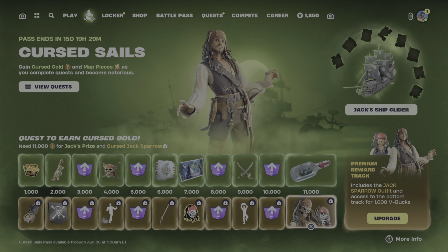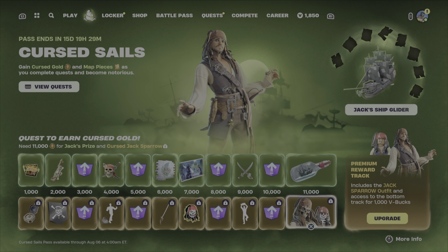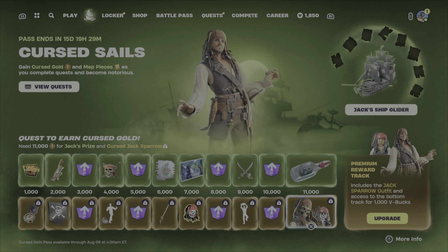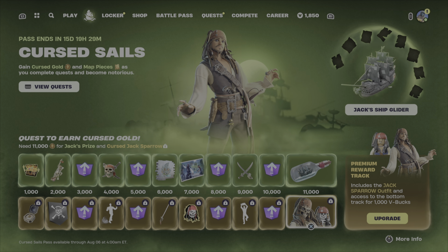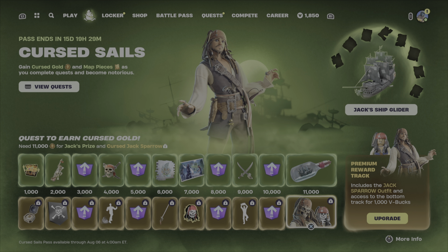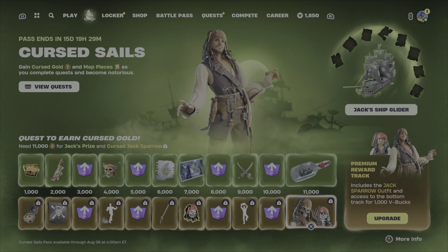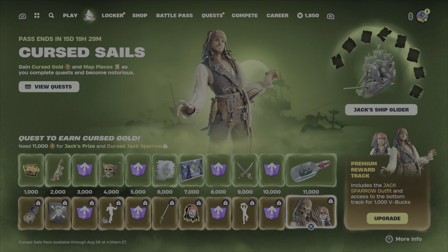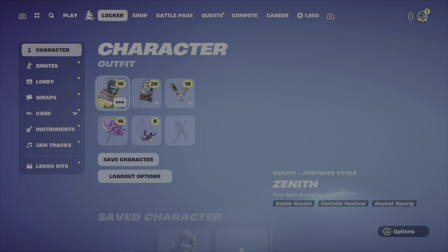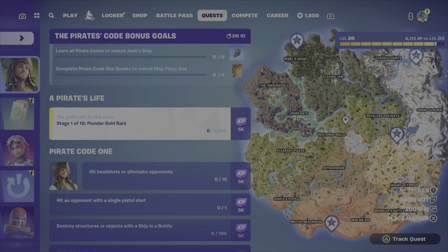Also a sword harvesting tool — dual swords — and a ship in a bottle. The premium tier gets you more things, including Jack Sparrow himself with two variants: the human version and the undead skeleton version from Curse of the Black Pearl. And he's playable in Lego Fortnite as Cursed Jack Sparrow.